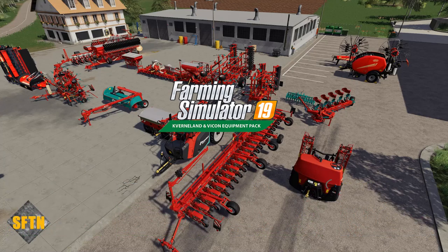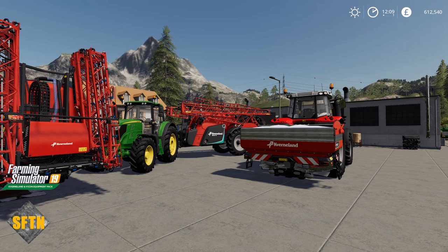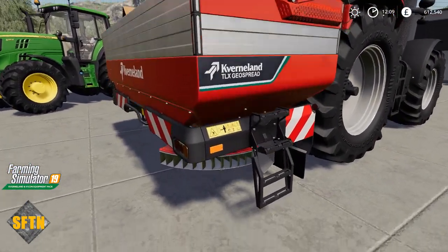With Tillage, Grasslands and Seeding already taken care of, it's time to look at the final category, which is Crop Protection. And we're going to start here with the Cavernland X-Acto TLX. This is a 24 meter fertilizer spreader coming in at around about 24,500 euros as well. It is actually beautiful — the design on it is really, really nice.